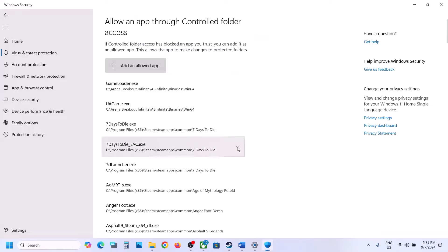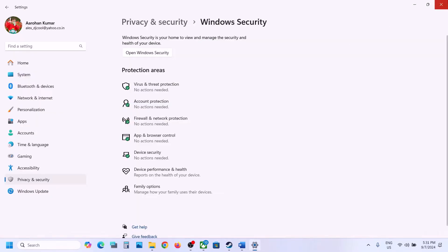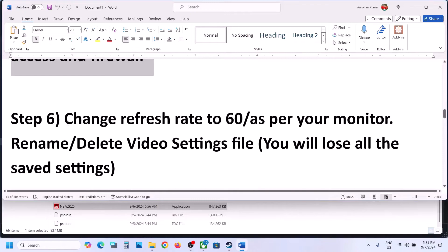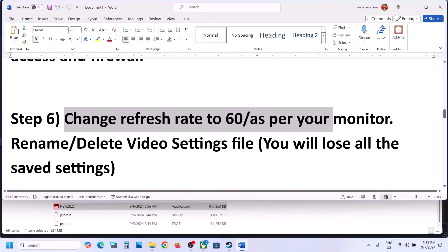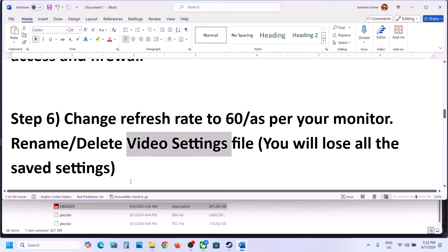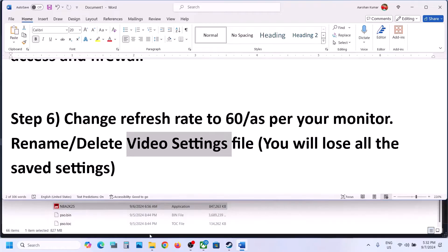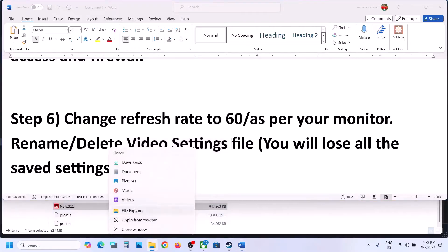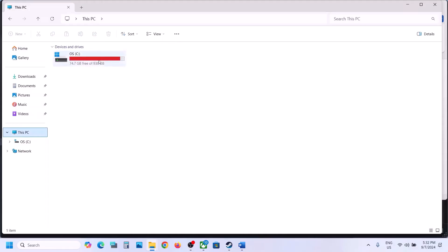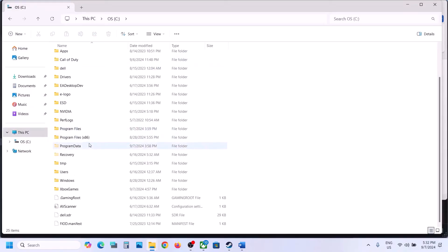Once the game is added, you can launch the game and check. The next step is to change the refresh rate to 60, or you can set the refresh rate to match your monitor in the video settings. To access the video settings file, open File Explorer and go to This PC, then open C Drive.